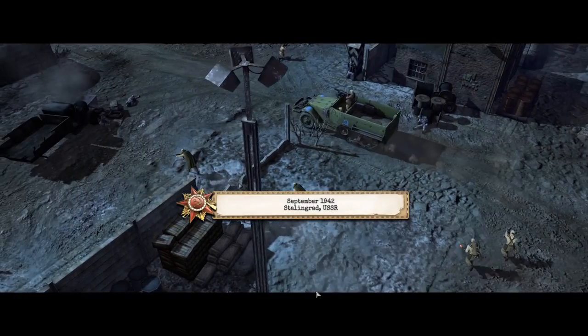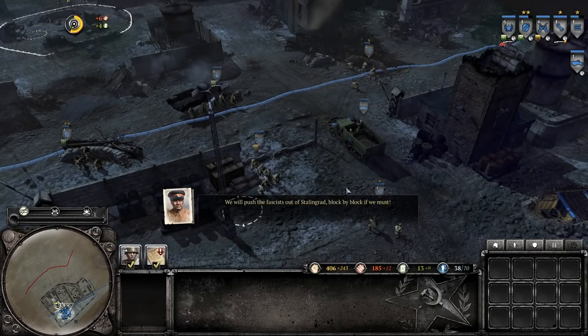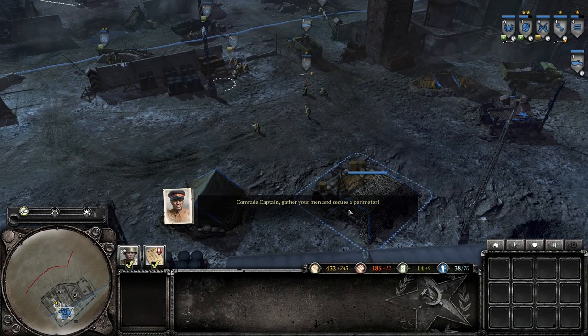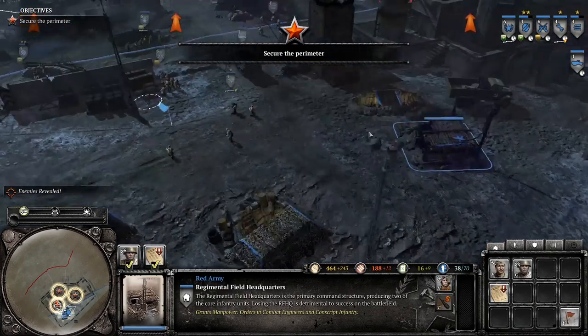Here we are ladies and gentlemen in Stalingrad, fighting for our glorious peoples. Our mission is rather simple: we need to advance and push all of the German army out of Stalingrad. It shouldn't be too crazy, but there are a couple of unique things we can do to make ourselves slightly more overpowered.